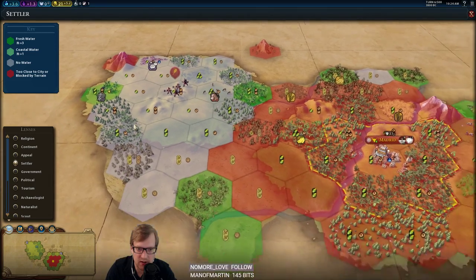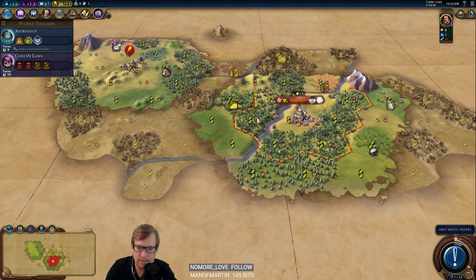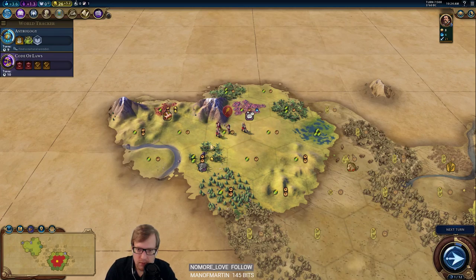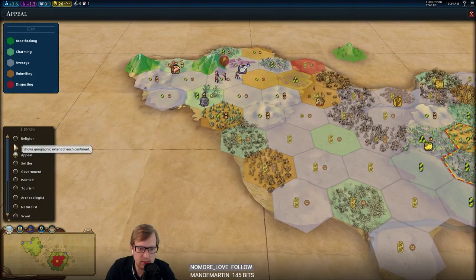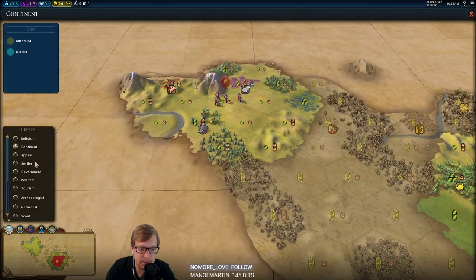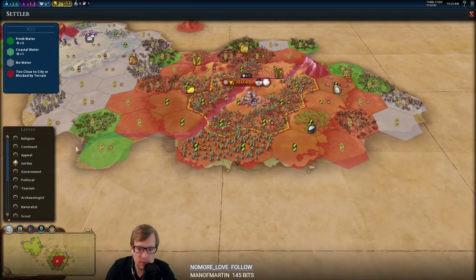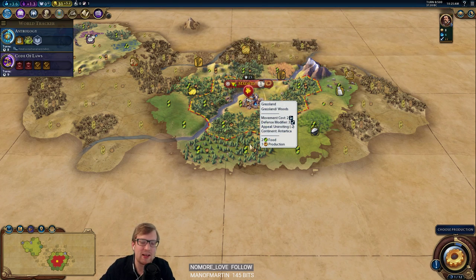Oh, that is fresh water — okay! Maybe regretting moving continents a little bit. Looks like there's a lot to settle this way, granted that's just the way we first explored. We'll find out shortly what the scout sees. Opportunity cost to everything you do in life — hashtag whoa.